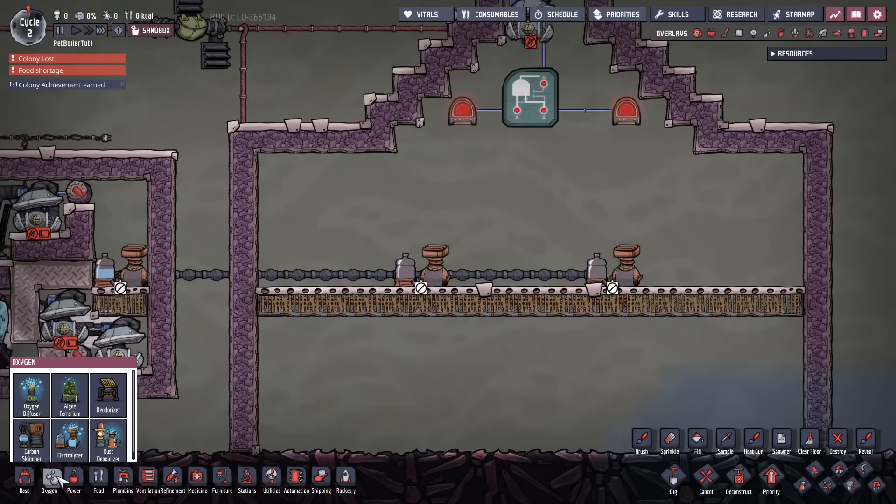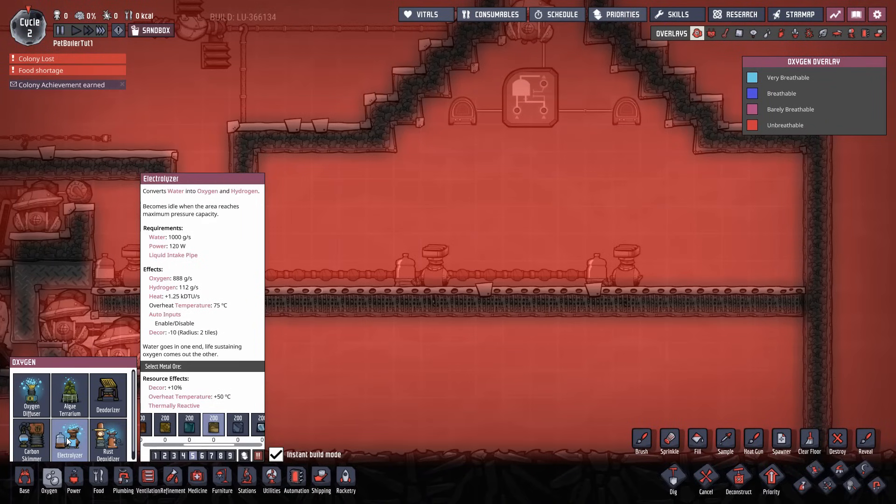We're back with a quick tutorial on electrolyzers and oxygen in general. Oxygen diffusers and rust deoxidizers will run out — you can jump through hoops to try and keep them going longer, but end of the day you will end up using an electrolyzer.